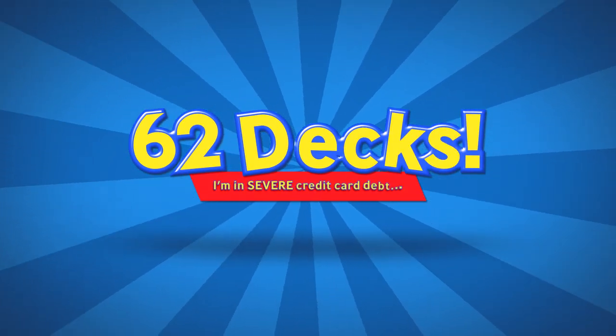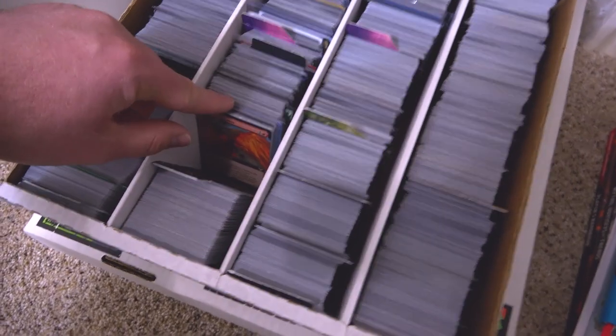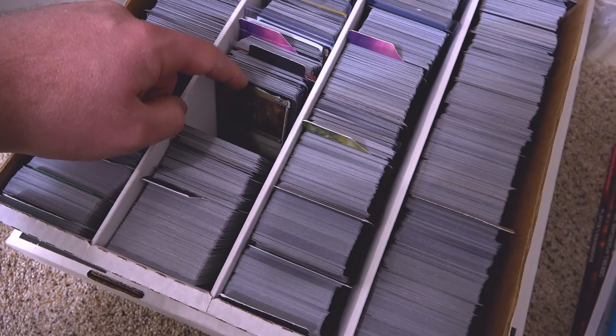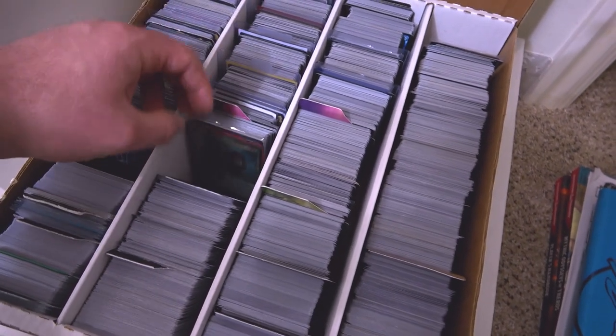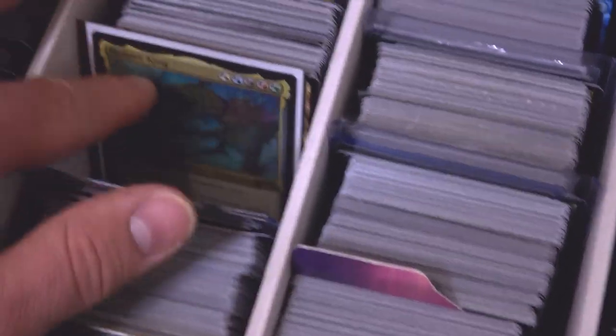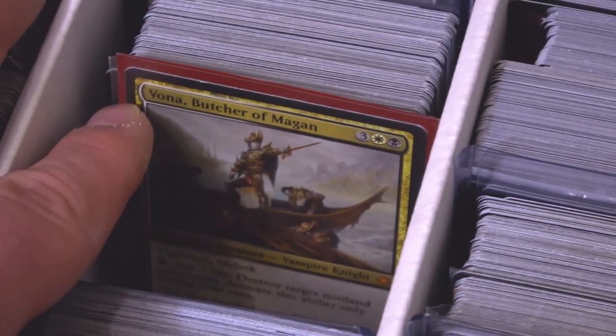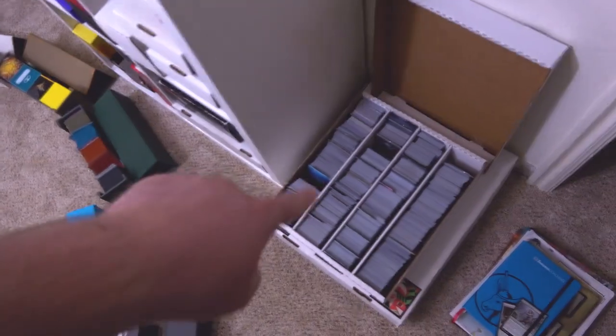62 decks! And I didn't even mention these — these are unsleeved deck ideas. Some of these are actually completed decks: Vrondi, Satoru Umezawa, Carmela, Kenrith — that's a gates deck — a Reaper King deck, Vona Butcher of Magan, a Daxos the Returned deck, and a Gavi deck. So I already lost count — 62 or 63 plus those, so it's over 60.